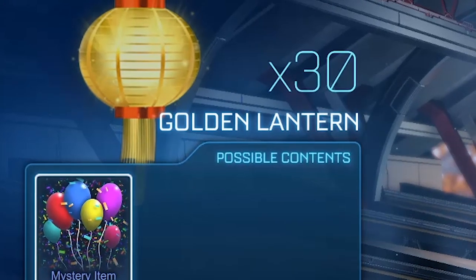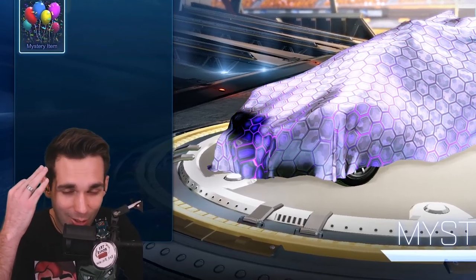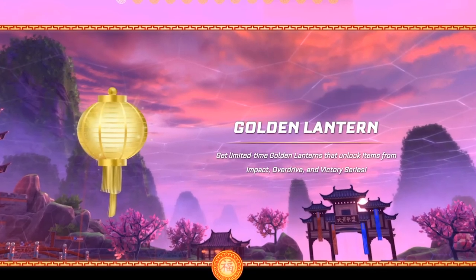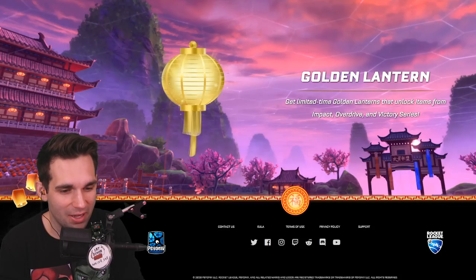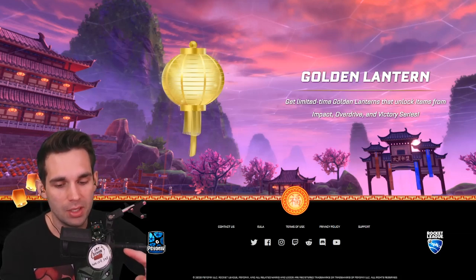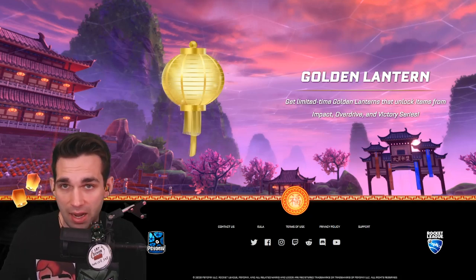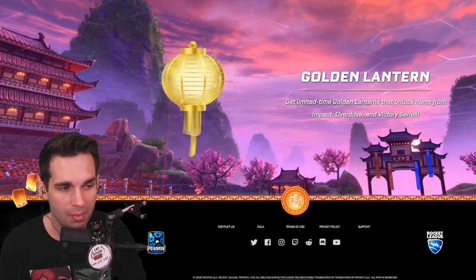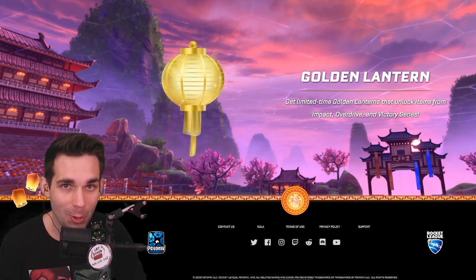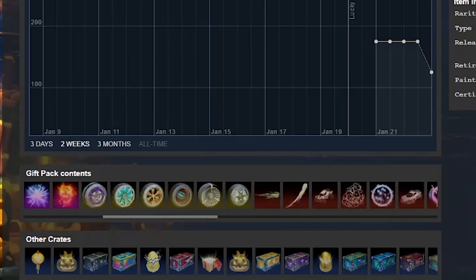The golden lanterns are here — welcome back! Today we're opening up 30 golden lanterns. These golden lanterns will have items from the Impact, Overdrive, and Victory series. This is a little mistake by Psionics, because originally when they posted the golden lantern update they said they were going to have items from the Champion 1, 2, and 3 crate series, and even the website said Champion 1, 2, and 3. So kind of an oopsie by them. This contains all the items you can get from the golden lanterns.